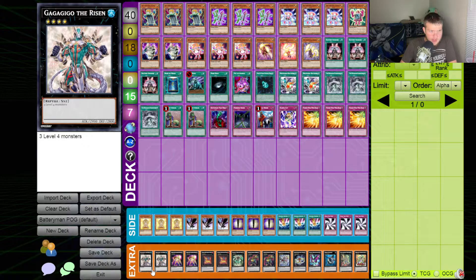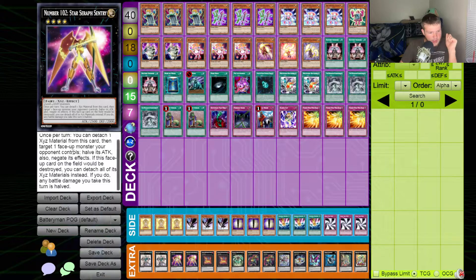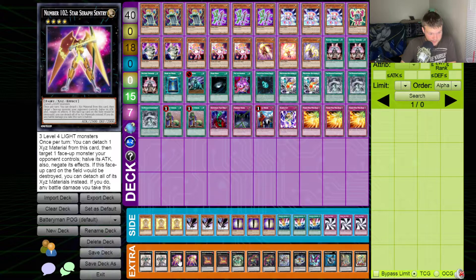First we have double Gagaga the Risen — he's essentially just a big beater, I don't think I'll ever go into him but I don't have anything better I can summon. Then double Star Seraph Sentry Number 102 — this is just a toolbox card, various effects that could come up at some point, but he requires three materials and I don't see myself using that too often with nine or so level fours in the deck.